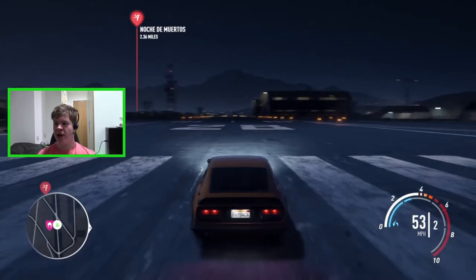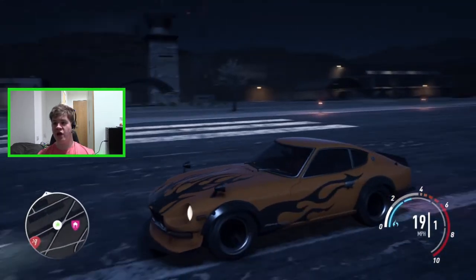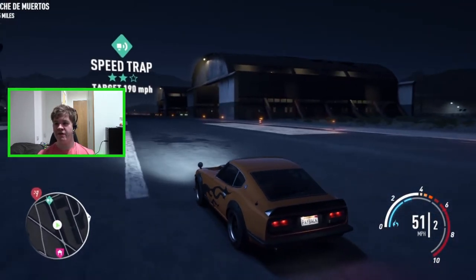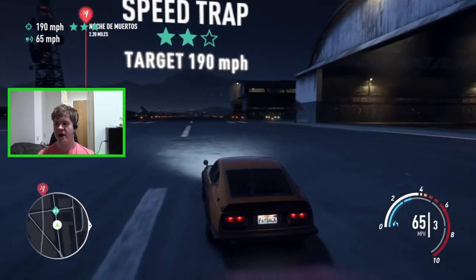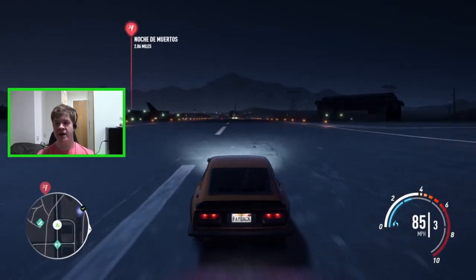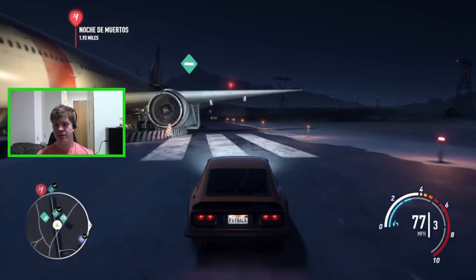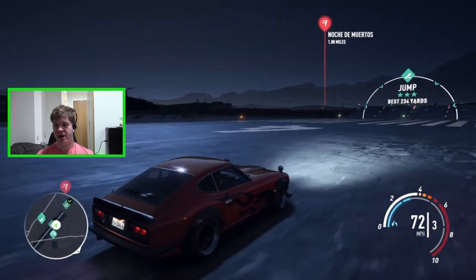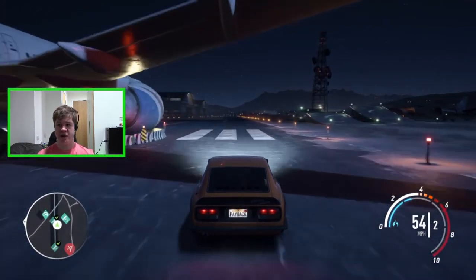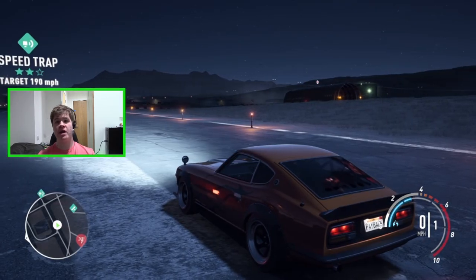That's going to do it for today's episode. We had a look at the whole Derelicts mechanic and how it works, and I showed you all the locations of the derelict parts for the Fairlady 240Z — so if you've been struggling to find those parts, hopefully this video is helpful. Need for Speed Payback came out in 2017 but it's still a very good game. Let me know if you want me to continue this Let's Play series — thanks for watching and I'll see you all in the next one.